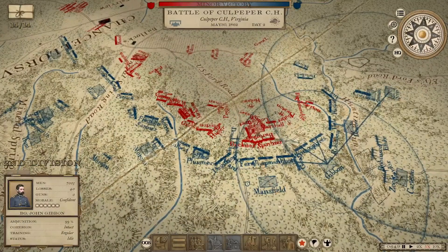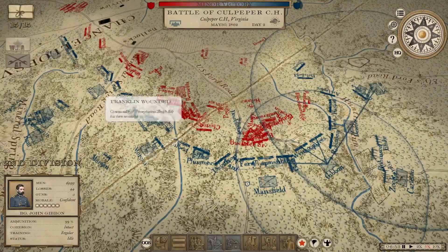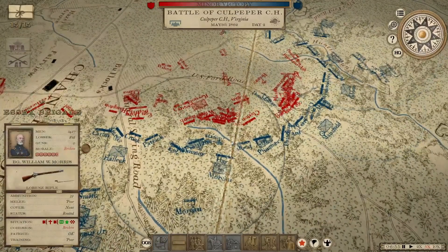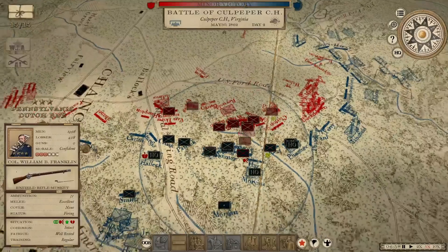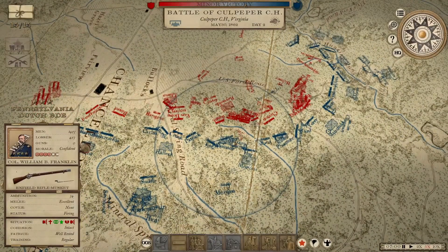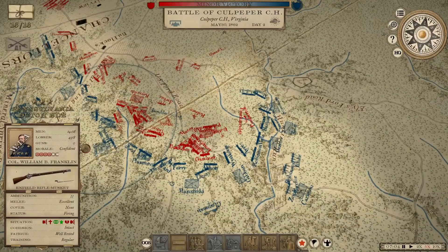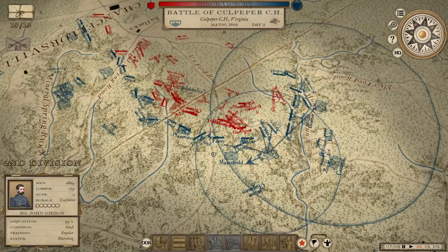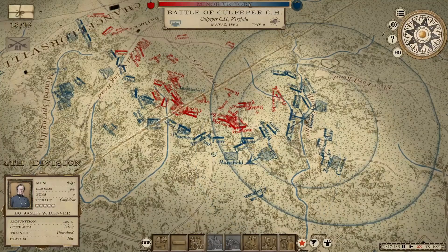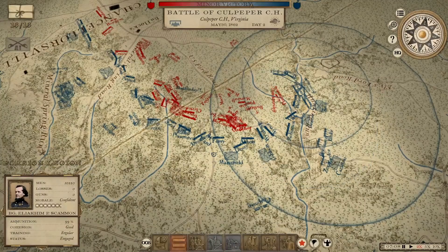12,000 enemy casualties. There's another wounded — Franklin, commander of the Pennsylvania Dutch Brigade. The Essex Brigade has broken — I was worried about them. The Pennsylvania Dutch Brigade may not be far behind. We've got some breaking happening along our line, not completely unexpected with all the intense fire. We've got to try and fold his flank before my center collapses. I'm going to give assault orders to these two divisions — tell them to push and try to break this flank before we lose too many more men.